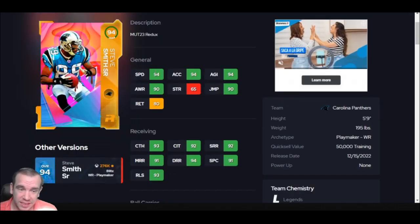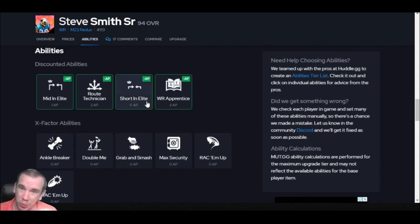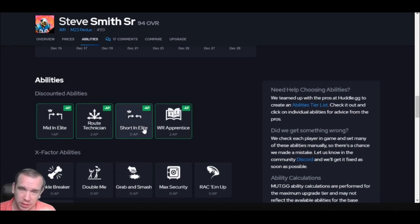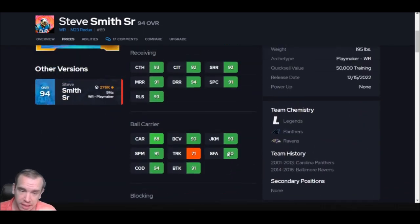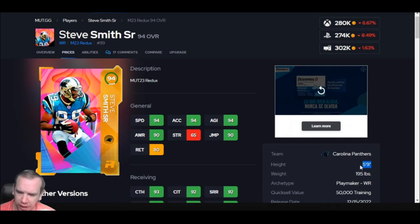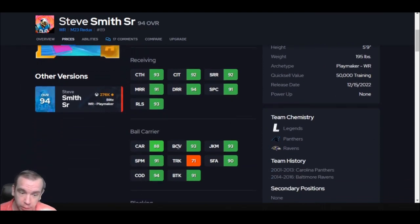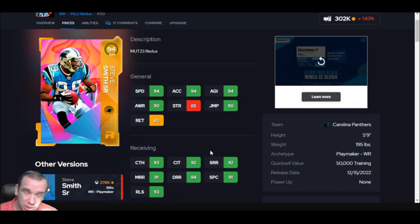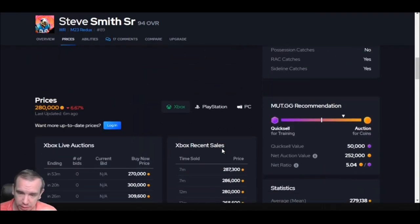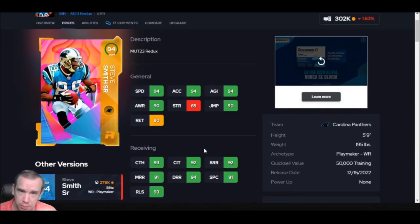Number 8 is Steve Smith. He's 94 speed, 94 acceleration — not as fast as Marvin, but way better abilities. Short and elite — if you don't know, that's how you beat press coverage. Whether they press you or not, he's getting open. That ability at zero AP is very, very valuable. His price is not bad. I'm going to tell you something about this card — he plays better than you think. He actually breaks tackles and he's 5'9". He does. His break tackle is real. He can spin and he does feel good in traffic. Steve Smith is one of the legends of the league. Go get Steve Smith if you just need somebody super cheap with that ability.